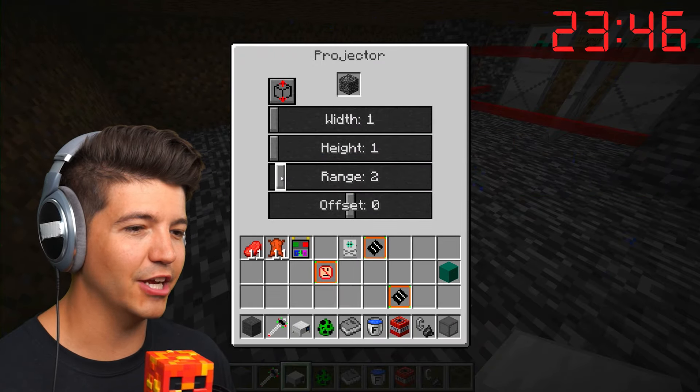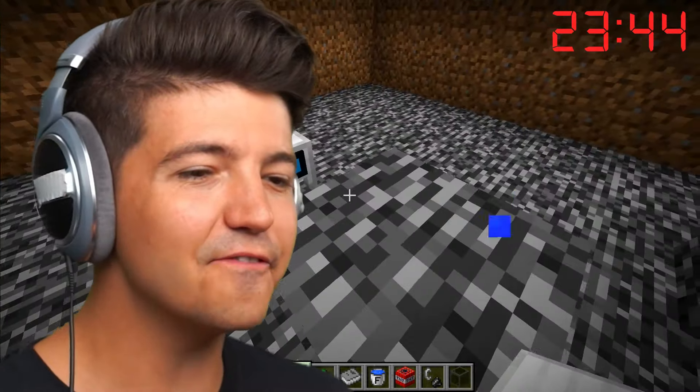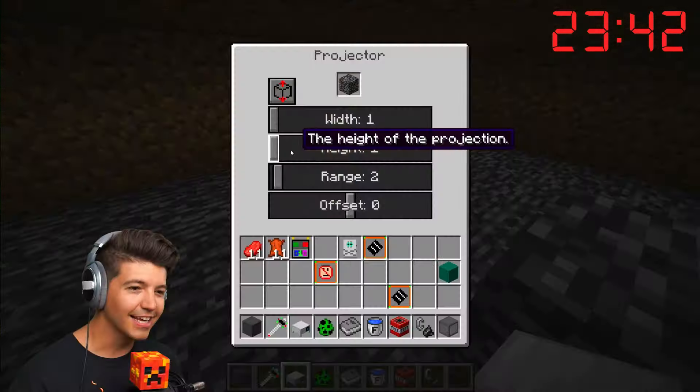We're going to change the range to two — this is a fake block. Isn't that incredible? You can even make it higher. Oh my God, we can make a fake maze! This is brilliant.